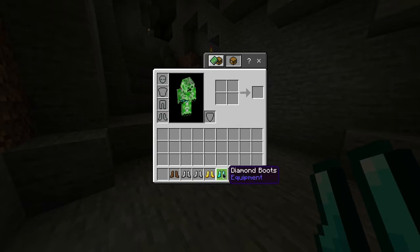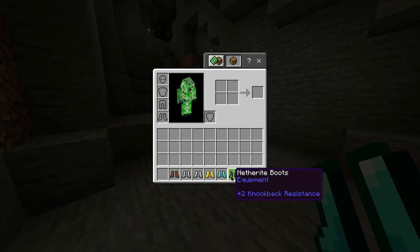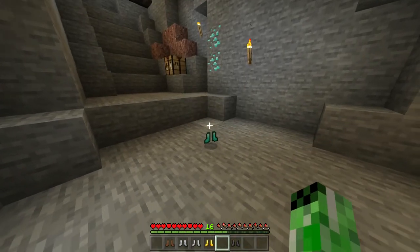Also in this game, alongside the diamond boots, you have leather, chain, iron, gold, and netherite boots — all of which have different durabilities. But for now, you have yourself some diamond boots.